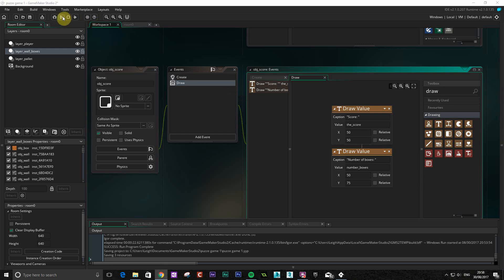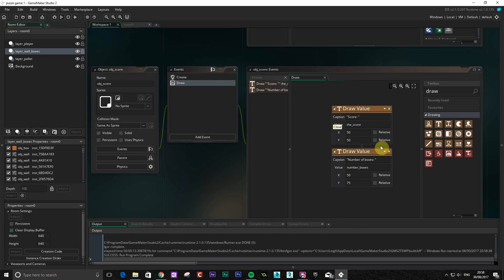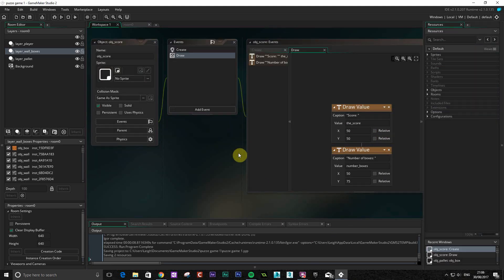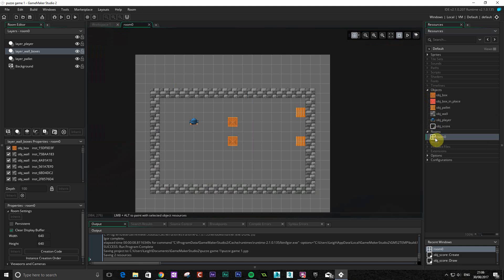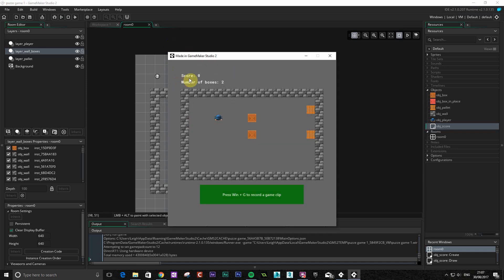Let's just see what that does. Okay, as you can see there's nothing on the screen there. I forgot the most simplest of things, which is basically adding the object to the room - it's a very common mistake when you're using these sorts of objects - so I'm just going to drag that onto the level, and that should now show the score. You can see there we've got the score which is zero because we've got no boxes in place, and it's totaled up the number of boxes that we've got which is two.